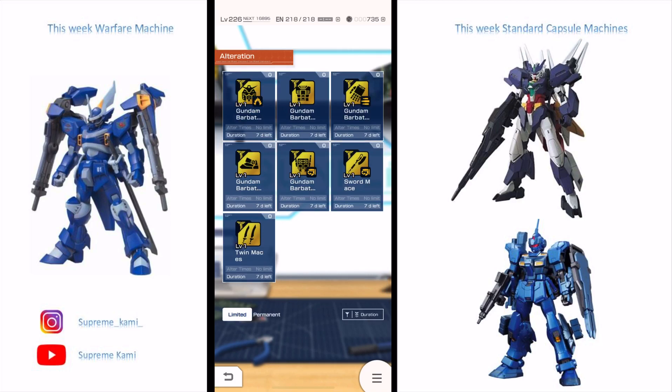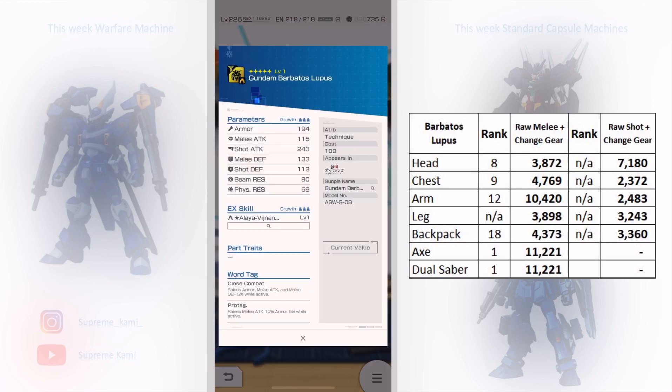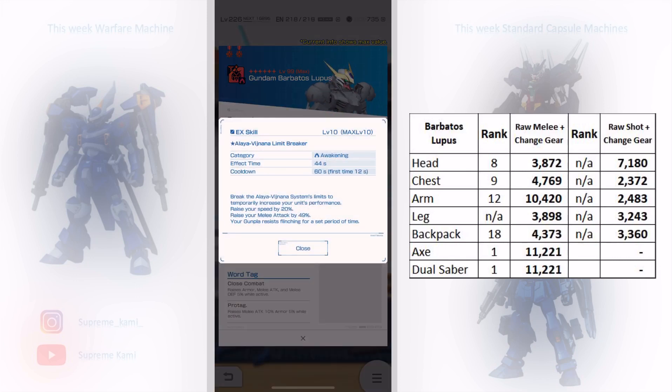All the stats are up on the right-hand side. Starting with the Lupus — the stat is not too good, it's not gonna boost any shooting stats and it's not gonna make the top 20. In terms of melee, after adding on the change gear it's looking pretty good. The melee weapon is probably gonna be the main selling point. Looking at the head, we have the awakening skill — it's gonna buff your speed by 20 and melee attack by 49, and grant non-flinch for that duration.